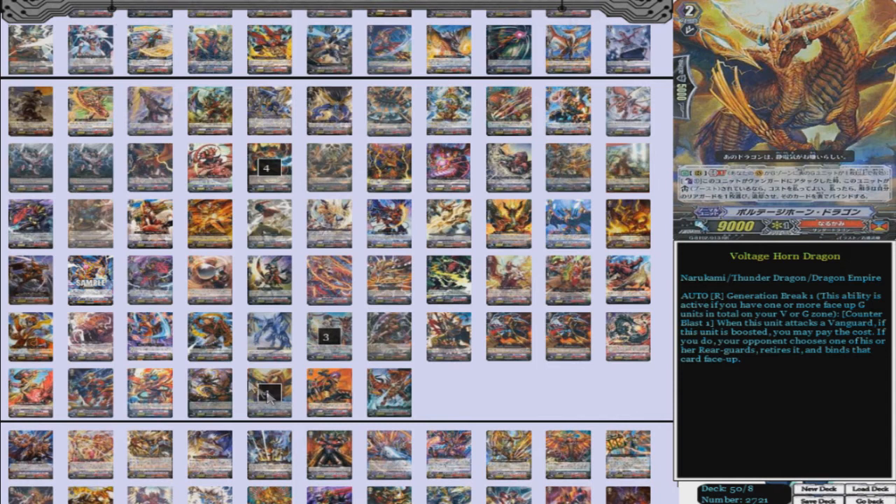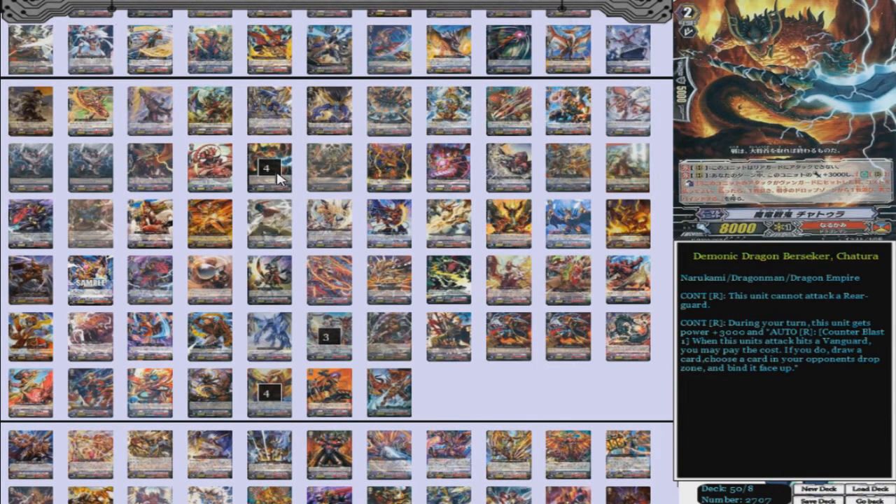We have four Demonic Dragon Berserker Chatura. This unit cannot attack a rear guard — that's continuous. During your turn, this unit gets power plus 3,000, and Auto Rear Guard: Counter Blast 1 — when this unit's attack hits a Vanguard, you can pay the cost; if you do, draw a card, choose a card in your opponent's drop zone, and bind it face up. So this card is really strong — it puts on tons of pressure while giving yourself a plus and binding a card. It works very well against Legion, and he swings for 11k, so you do have some kind of beater.